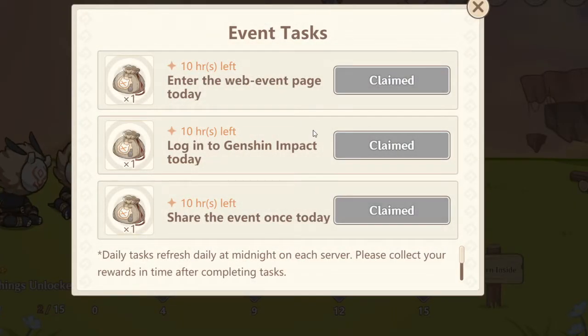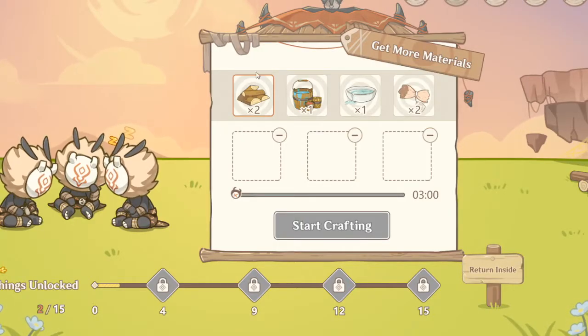If you go over here there's something called event tasks. You just enter the web page once per day, enter Genshin once per day, as well as share the event. Once you click on share the event you get four tabs. If you guys don't really want to share it, you can just click on copy link and it'll still allow you to claim this reward.